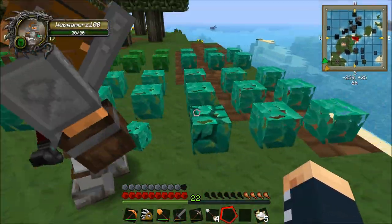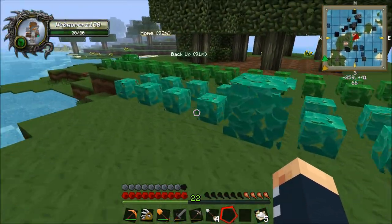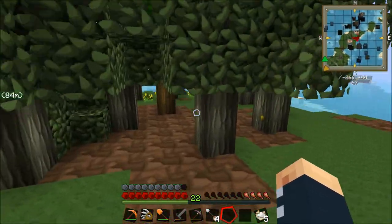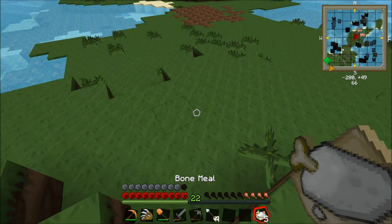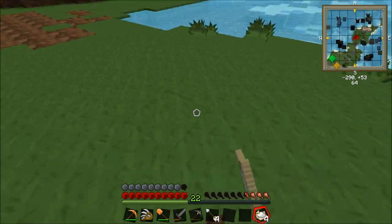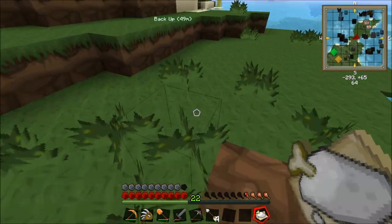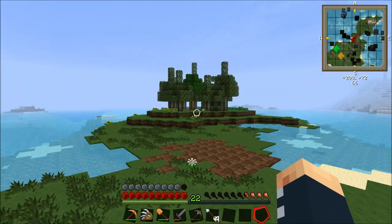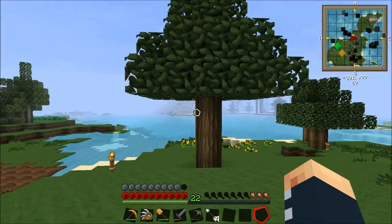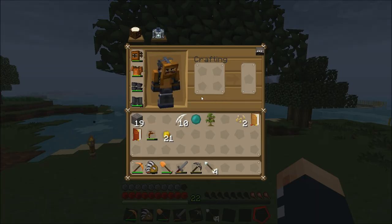Cool. And what can we use the raspberries for then? Well, you can just eat them and they restore like a heart of one food bar I think. What else are you supposed to make with the raspberries? And so you just leave them like this and then they will grow. It's pretty cool, these mods. So that's our kind of mod plants area over there.